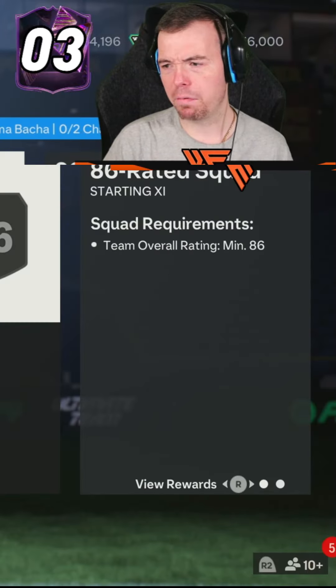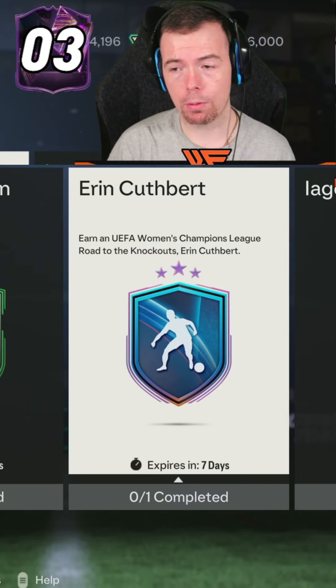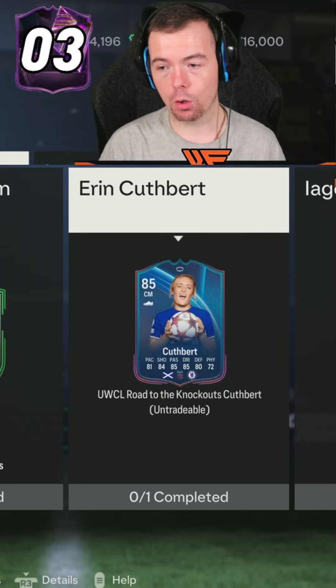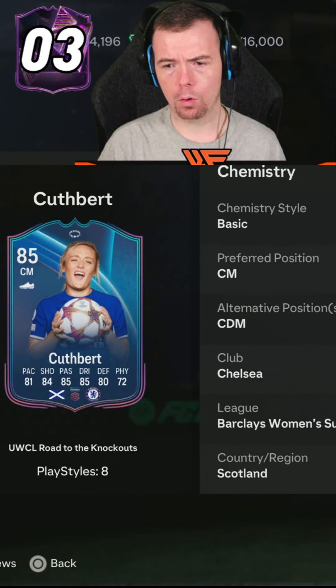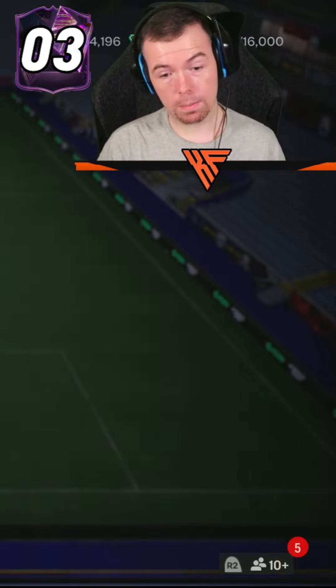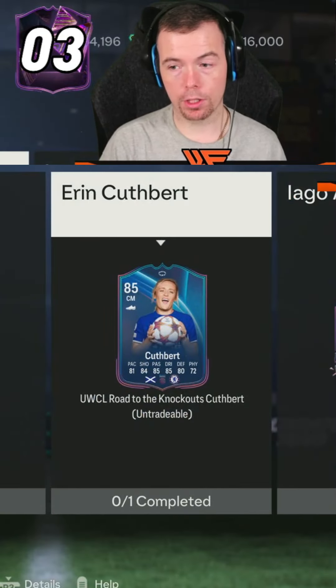We got another one for Champions League Road to the Knockouts and it's Erin Kuffer - a load of play styles, four-star four-star, decent amount of stats. Requirements: one SBC for this one, 84-rated, so that's not too bad.